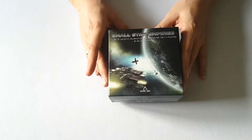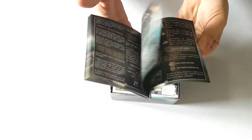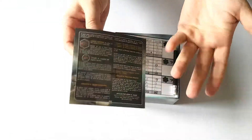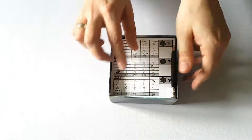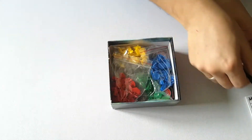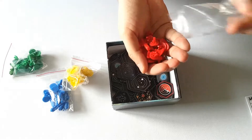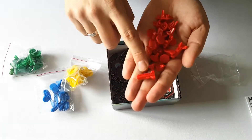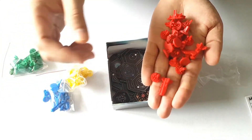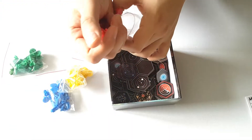Let's see what's in a box of Small Star Empires. First of all we have a rulebook in many different languages — the rules are just like five or six pages long and everything else is just the same rules in another language, which is really nice. We get some pencils and score sheets so we can see how many points each of us scored throughout the game. Then we have components for each player: you get ships to help you colonize planets, colonies so you know which systems you colonized, and trading stations so you can score more points. That's everything in the player components.